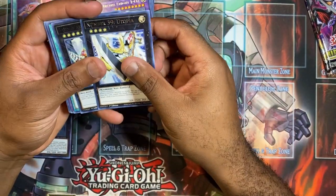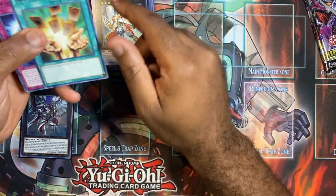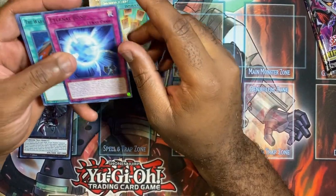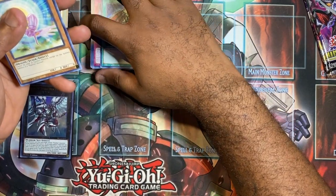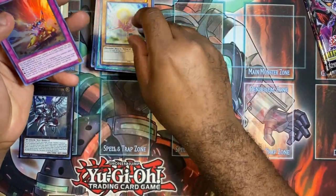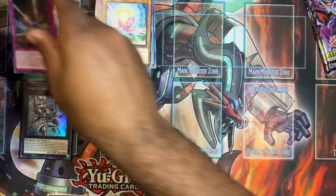We got like three more packs on this side. Got the Utopia, the Wind-Ups, Inzektor. I feel something in this pack guys — we might get something. But nope, I was feeling wrong, we just got another XYZ Hypercannon.